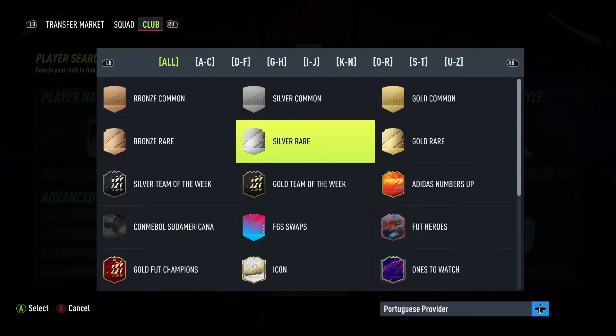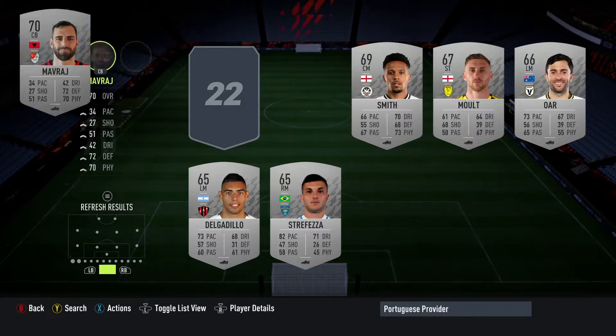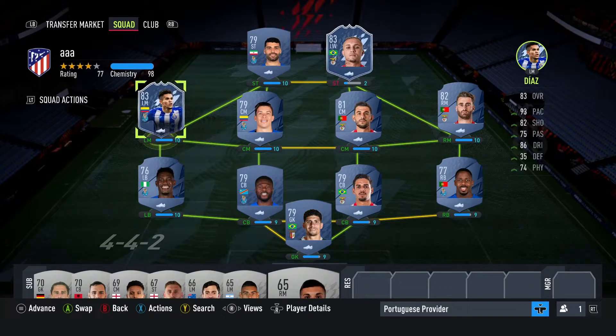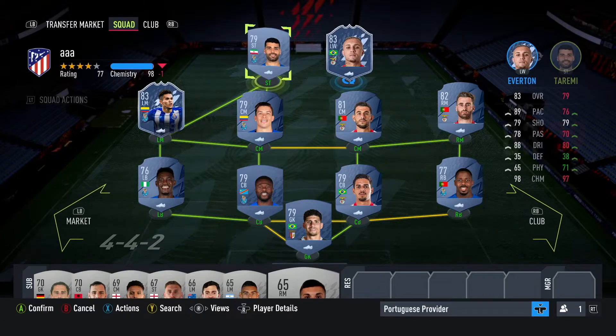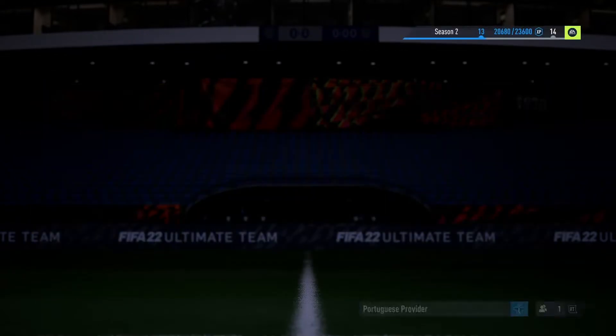You've got to keep it down to 78 rating and you're not allowed any bronzes. You might have some bronzes already in your club — just whack some bronzes on the bench because you won't be subbing anyone on. There we go — 77 rated squad. You've got a full squad of Liga Portugal players. Once you transfer Everton to a left forward it will go to 100 chemistry, and I think this squad will be able to work for the other objective set as well.